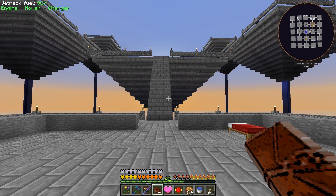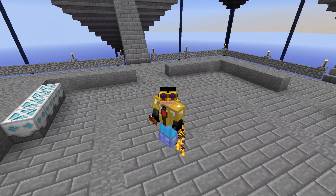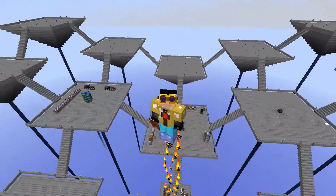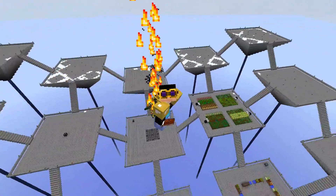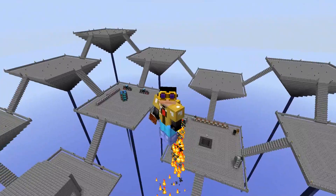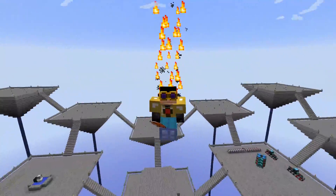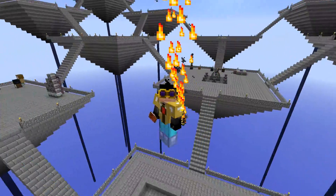We got a lot of cool stuff done today! We finally got our jetpack upgraded to the top tier — holds a lot more power and we don't need the flux capacitor anymore. The base design is complete, though there's still stuff to be added to all the different platforms. That's it for today — thank you guys for watching, remember to leave a like if you enjoyed it, and we'll see you next time! Bye!